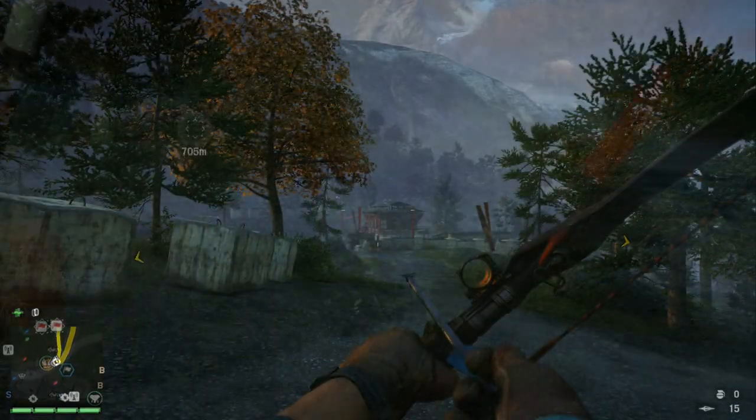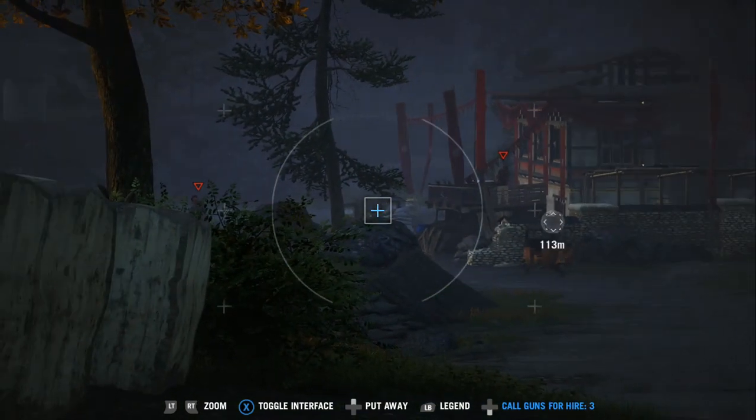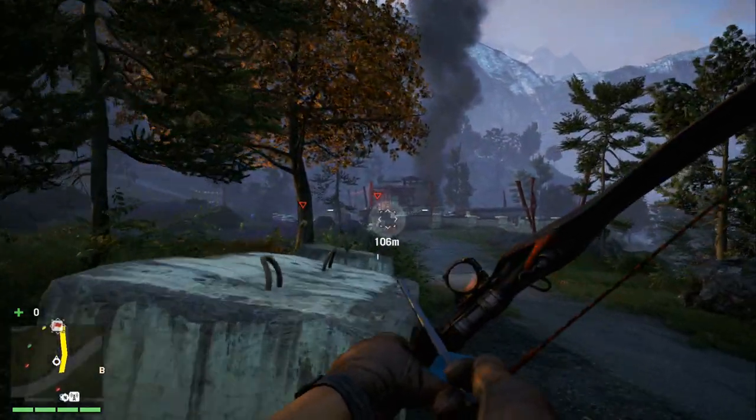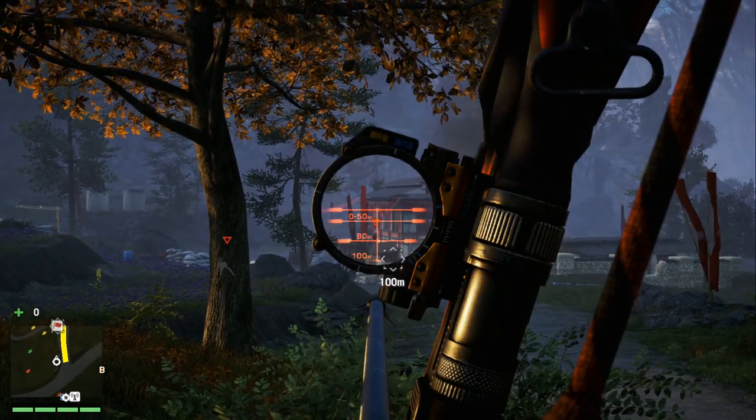I'll just fast travel there through the magic of editing. The reason this is a useful method is because you have an exact measurement. Based on how far the outpost is, you can see right now the outpost is 115 meters away.